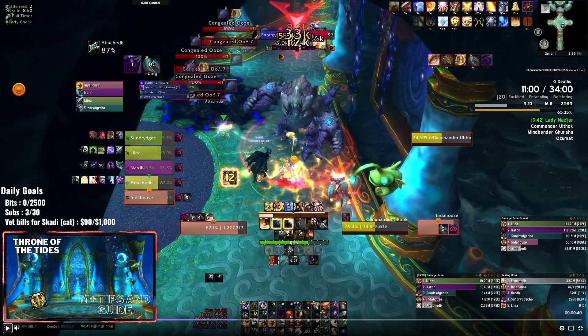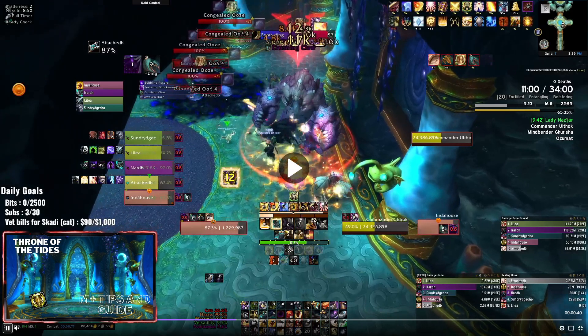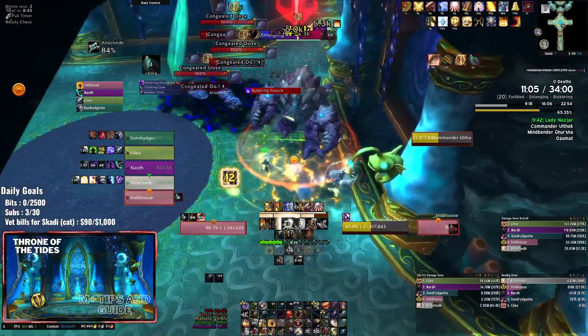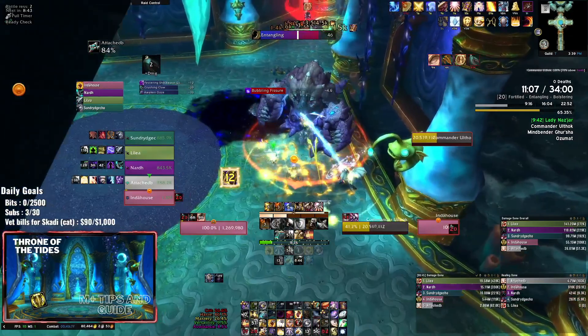Then it's going to Awaken the Ooze, which gets knocked back if you do damage to it. Right now our priest is Holy Nova spamming in order to keep it away. If you have a druid, they can just use Sunfire - that works. Or if you have any type of AoE, make sure someone is cleaving it in order to knock it back, preferably a ranged player. I'm using my Avenger's Shield procs to knock them back as well.